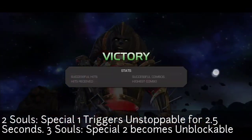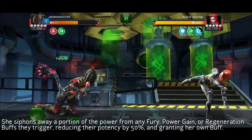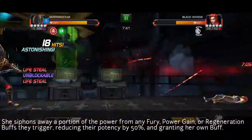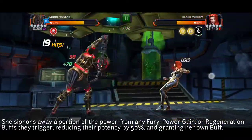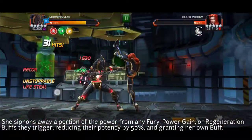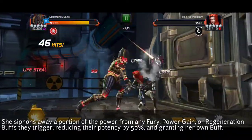The fourth soul gives her a 50% perfect block chance, which is really great. If you remember the old days where she was a great counter to Medusa bosses in alliance war — one of the most annoying things about the Medusa boss was getting trapped in the corner when she hits SP2, causing so much block damage that you basically died. Morning Star was really good for that because of the 50% perfect block chance.